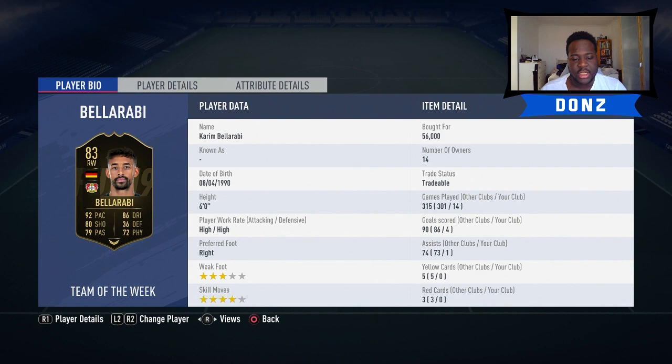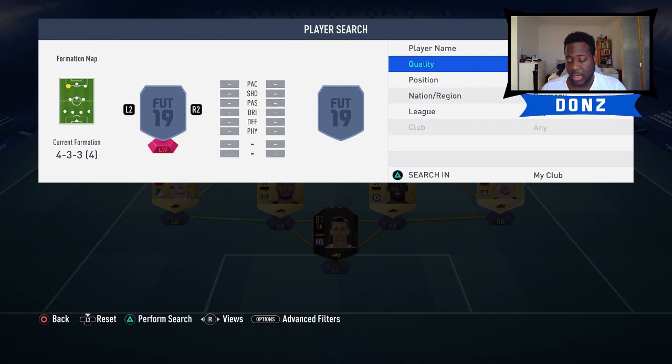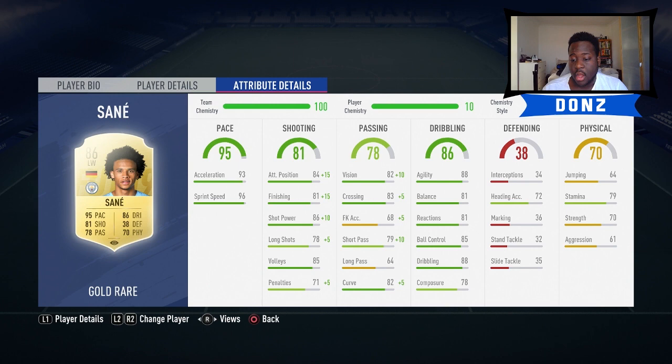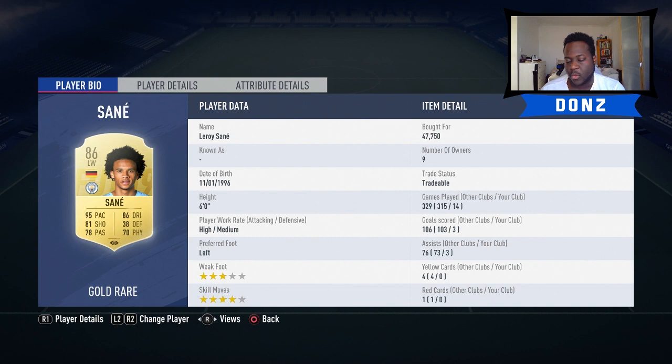Moving on to left wing, a player I haven't used this year - Leroy Sané. Three goals and three assists in 14 games, and I started thinking should I get someone else? But then I made more of an effort to go through him and realized how effective he was at making space and getting into positions. His pace is ridiculous - L1 and pass, then just wait for him to make a run and you're through. High attacking, medium defensive work rates, quite tall, decent aerial threat. Four star skill moves, 81 shooting - really reliable for a winger.